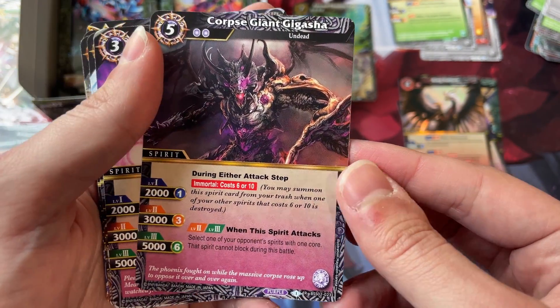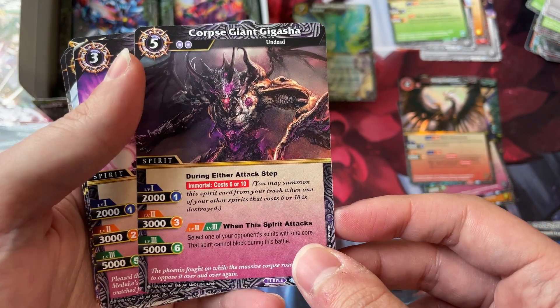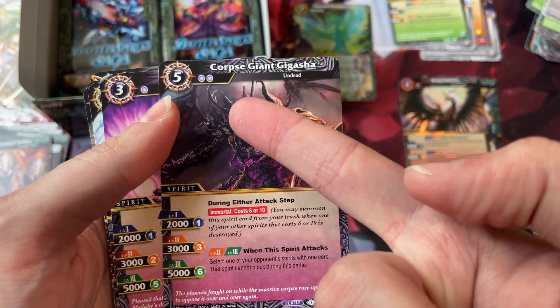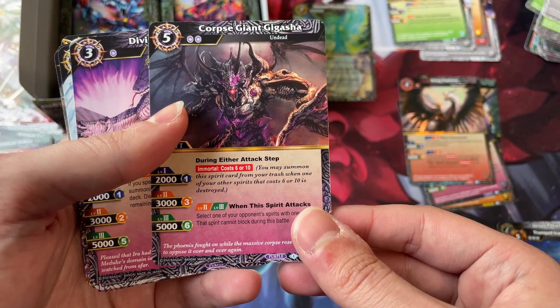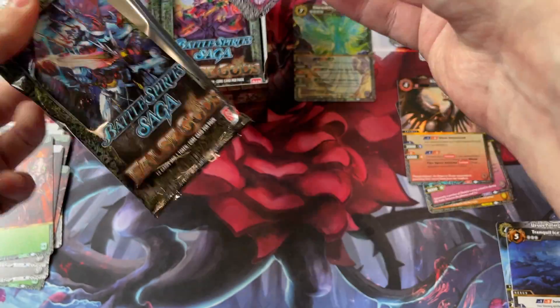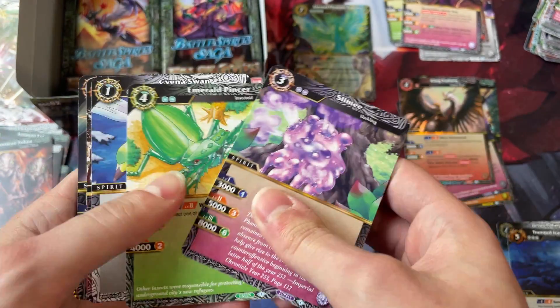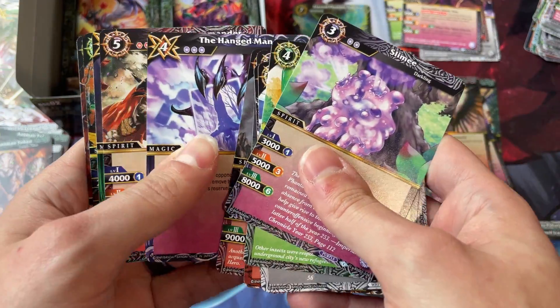Corpse Giant Gigasha is a new Immortal Spirit. I think this is going to be good for purple because it's a five cost — if this dies, you can revive Beldegor. So I think that will see play. Purple got a lot of cool stuff, especially the magic card Reanimate. People are really excited for that card, and so am I.